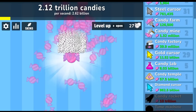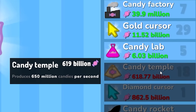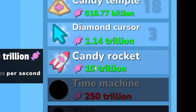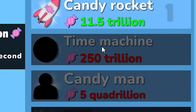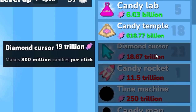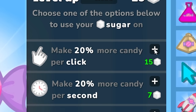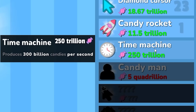Now we're going up extremely fast — we're at 2 trillion already. I'm going to spend it all on the candy temple. I've just bought it 18 times — we're making 35 billion candy per second. Let's buy the diamond cursor again. I can now buy the candy rocket — produces 10 billion candy per second. The next item is a time machine at 250 trillion. I'm going to spend it all on the diamond cursor — getting to 250 trillion is going to take like 30 seconds. I'm going to spend all of my candy on the diamond cursor; it's now level 23. I have 66 sugar — let's do the plus one sugar and then the rest in the clicking. We're now making 288 billion per click. We already have 250 trillion, which means I can finally buy the time machine — it's going to make 300 billion per second. So we're now making about 1 trillion candy every single second.